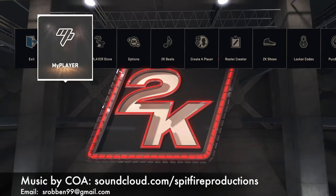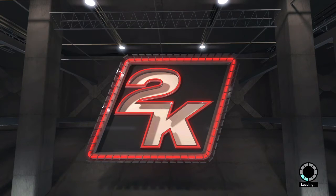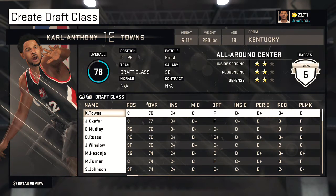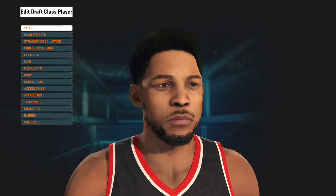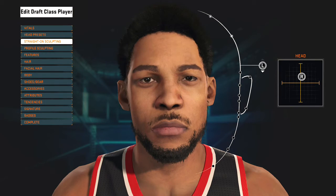What is up everybody, Brian D for 3 here. This video is just to show you guys that I have actually made a draft class for all my rookies that are in my updated roster. The reason I decided to do this is because I noticed that in MyGM, when you start it up, the game kind of glitches, freezes, and crashes. So the only way you can get the rookies into MyGM is if you import a draft class.